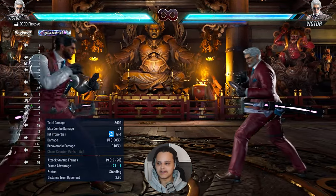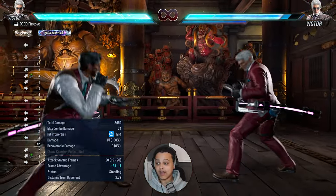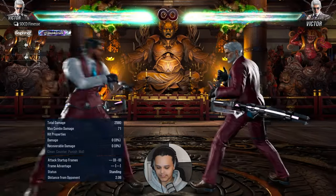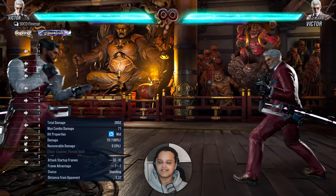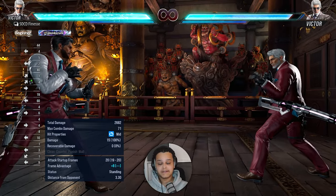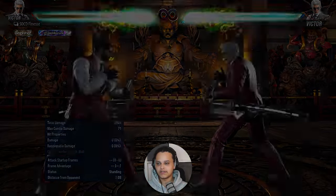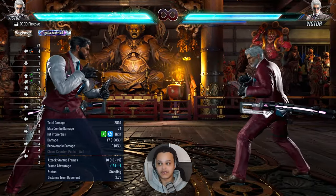Up-forward two is his longest range homing attack — it has crazy range and is honestly one of his best moves in neutral, plus seven on hit, making it a frame trap. A lot of his moves are frame traps after up-forward two. It's slightly slow so don't spam it, but it's a really good long-range homing mid that can stop stepping and movement. You want to stop them stepping so you get access to running moves and those linear chip moves — up-forward two and back four are excellent options for that.